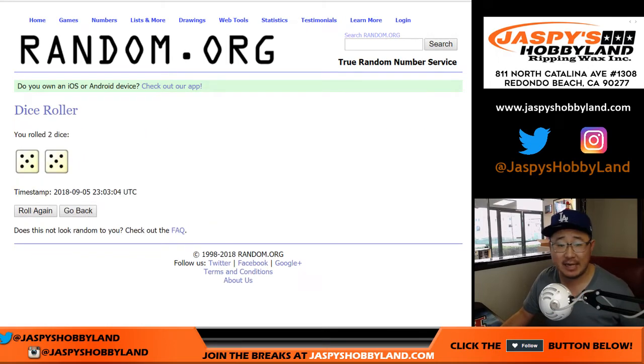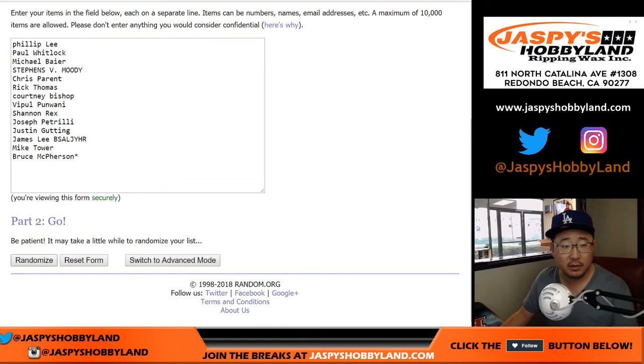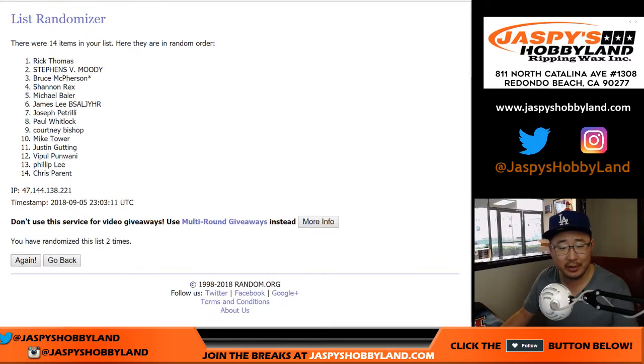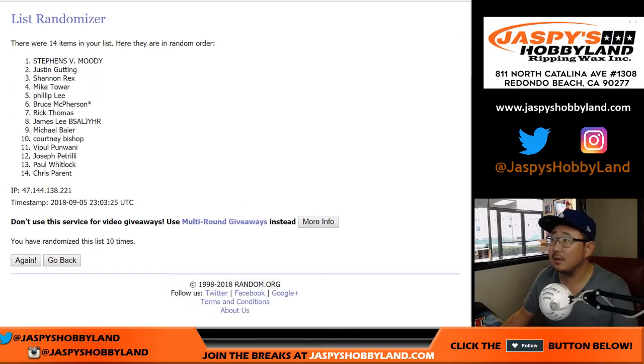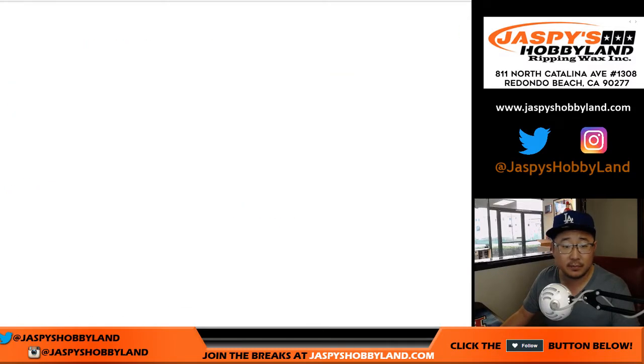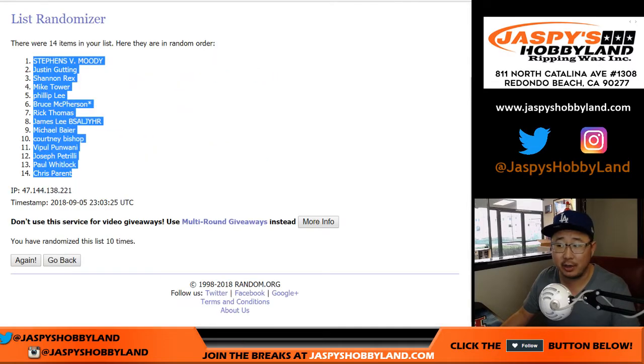Five and a five. Six, seven, eight, nine, and ten. After ten times, Moody down to Chris Parent. I don't want to search your names — I want to copy these names.